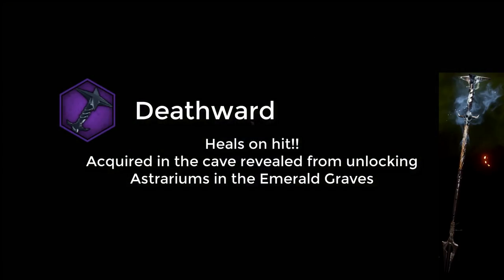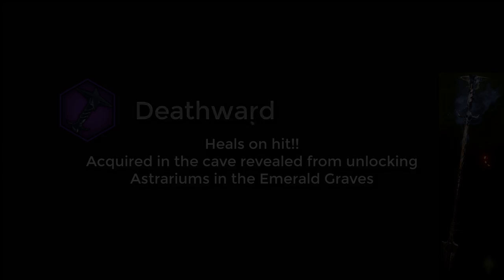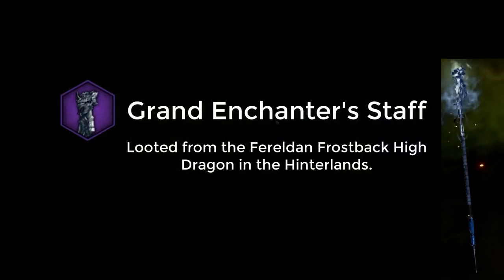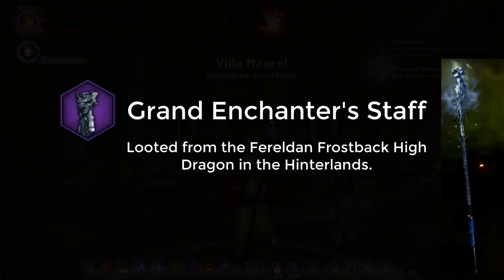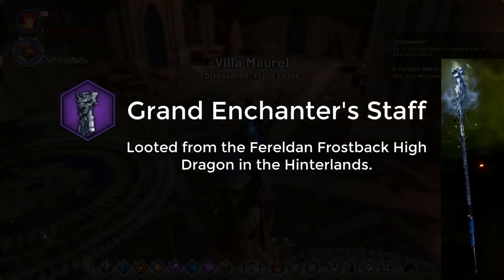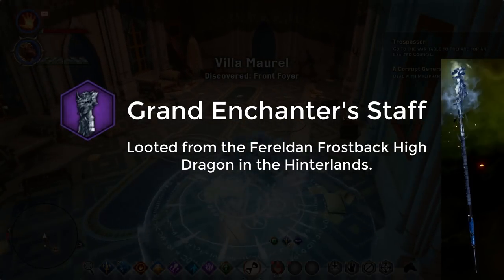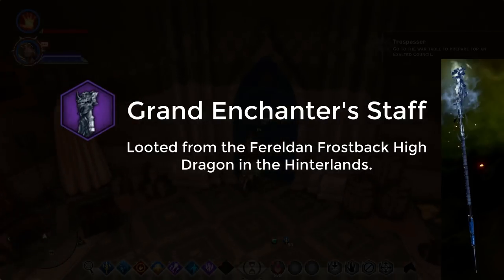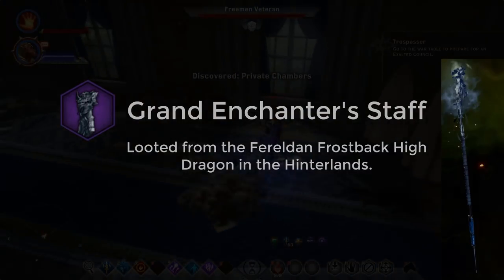Later on you're going to want to get the Grand Enchanter's Staff, which I believe is level 15. You loot this from the Ferelden Frostback high dragon in the Hinterlands. I suggest keeping both staves even at max level 15 in tier 2, mainly because the Death Ward has that heal on hit which is really useful in all scenarios.